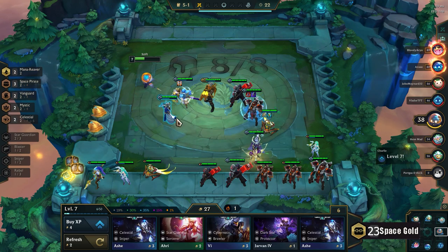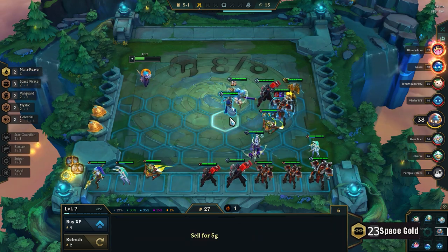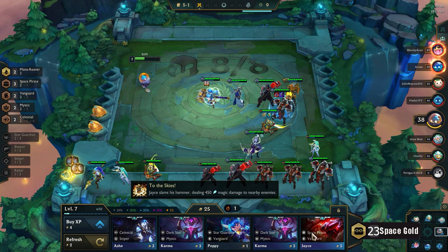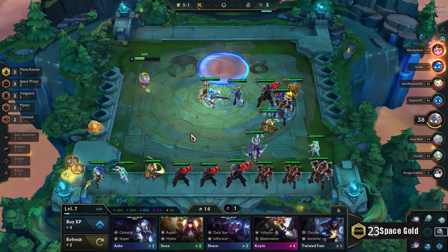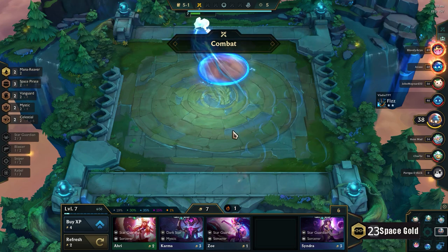I'm going to reposition these guys because I feel like if Sona's a bit more static it's going to be better. Who am I frontlining here — does this work? No, because my Darius is going to get stuck I feel. But as long as he gets the first charge of mana — there we go, level 3 Jayce!